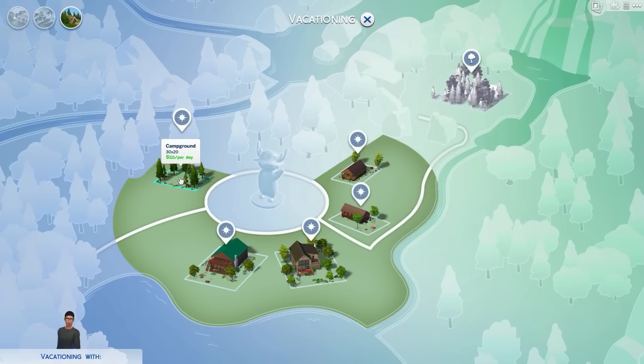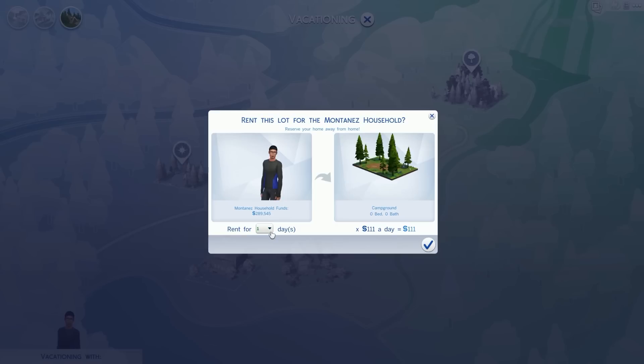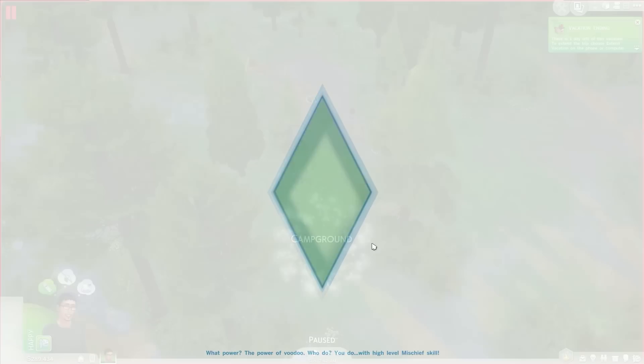The campground is 111 simoleons per day, which is a lot. I'm going to individually take you guys to every single one of them. But first we'll start off at this campground — we're gonna go here, rent it for a day, which is 111 simoleons. Let's go there.